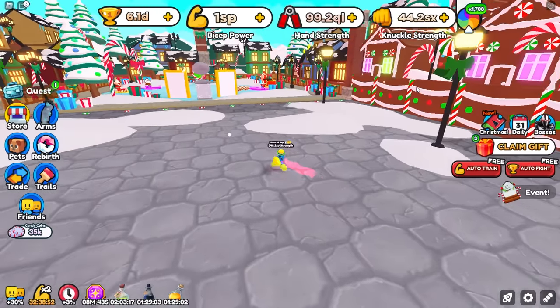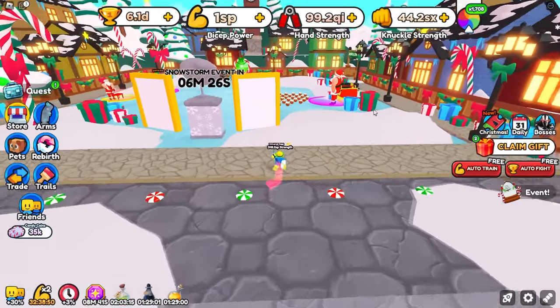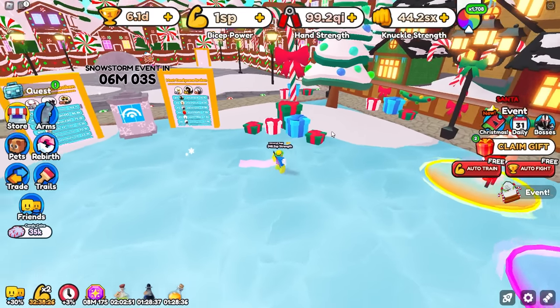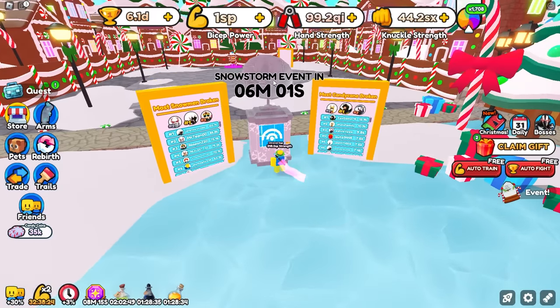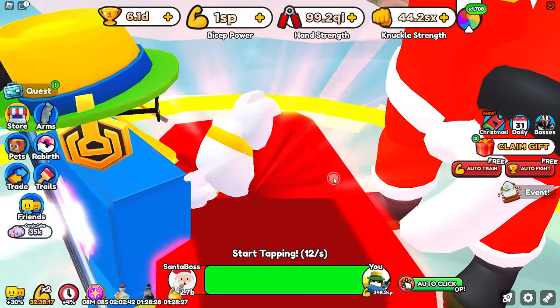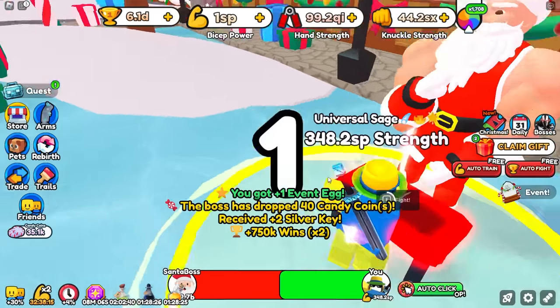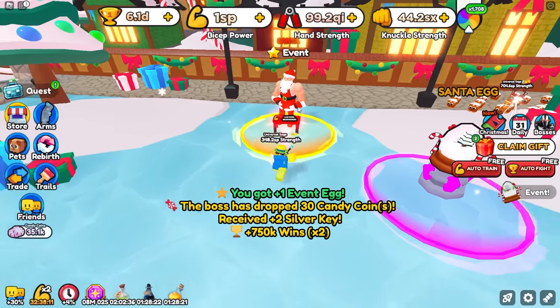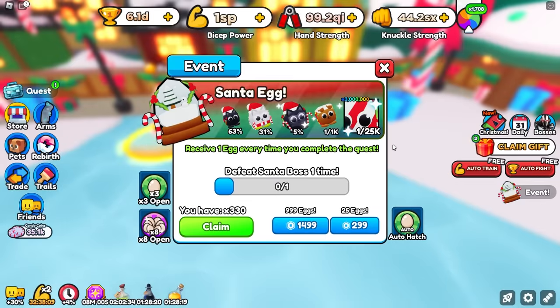While we're waiting for the event, let's go ahead and see where we get pet wearables from. We'll keep looking around. I think we might actually get them from the event. They also made it so every time you defeat bosses now, they drop Gingerbread and Candy. We got 40 candy — so I believe it's 30 candy every time you defeat them. If you just AFK grind, you'll get tons of candy.